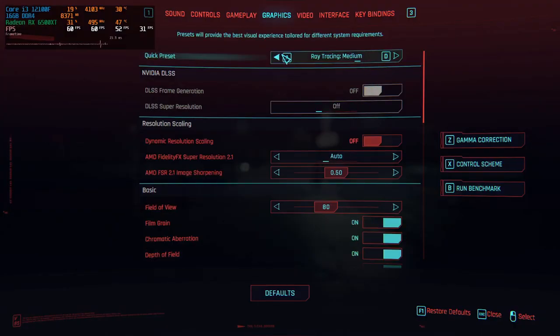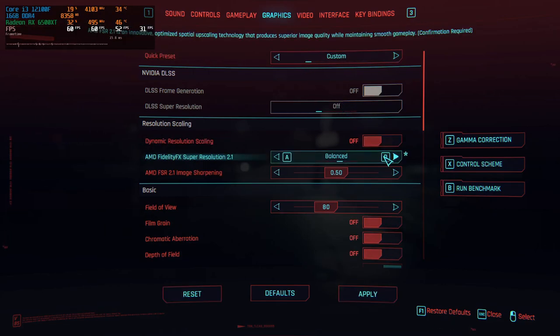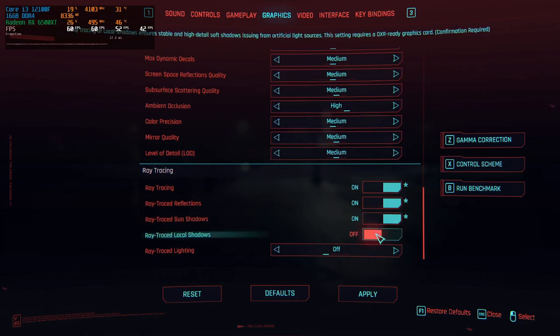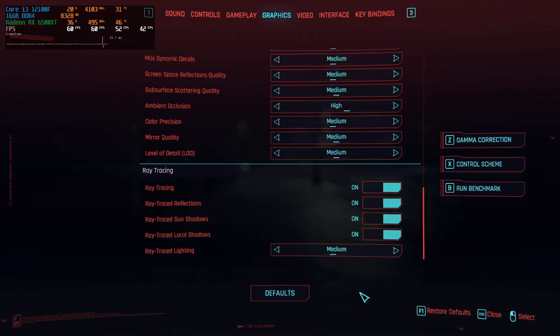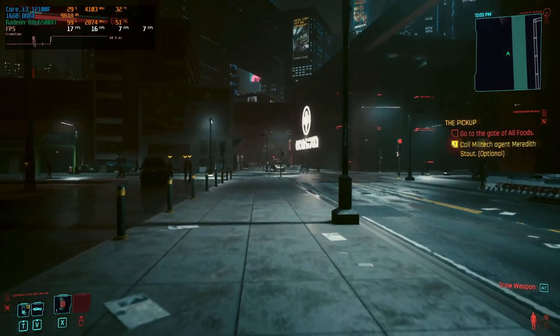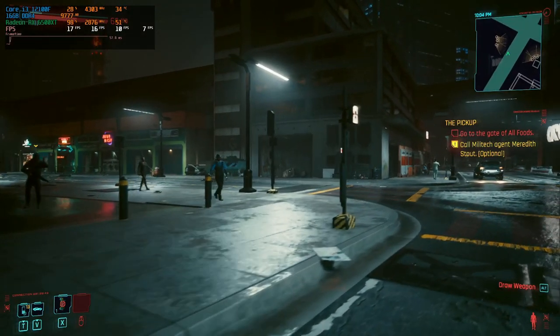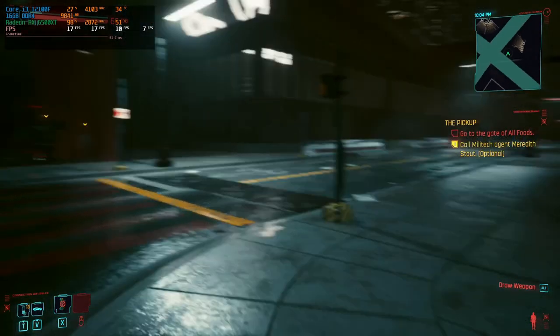Now let's see what happens when we enable ray tracing. We'll keep medium preset with FSR 2.1 at balanced, then turn on ray trace reflections, sun shadows, local shadows, and lighting on medium. With all ray tracing elements enabled at their lowest/medium settings, the graphics card is maxed out at around 98 to 99 percent and we've dropped from our 60fps target all the way down to an average of 16. Clearly unplayable.